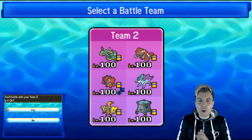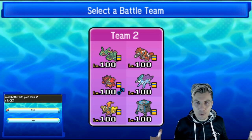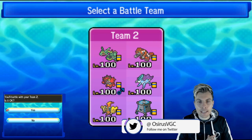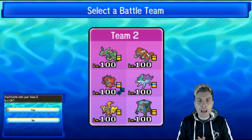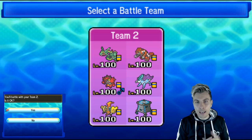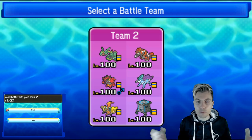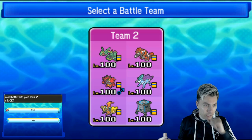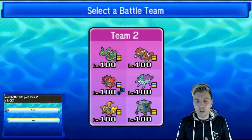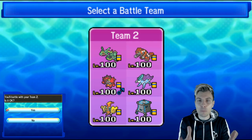Hi friends and welcome back to another episode of our VGC 2020 battle series. My name is Lee, also known as Osiris, and today on the channel we're going to be playing a brand new team. It's on the screen in front of you right now — as always, the team is down in the description below with a raw paste and a PokePaste. We're going to be taking Rayquaza and Groudon onto the ladder this week.